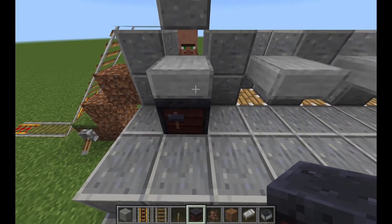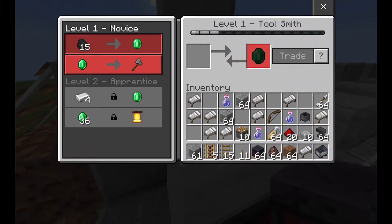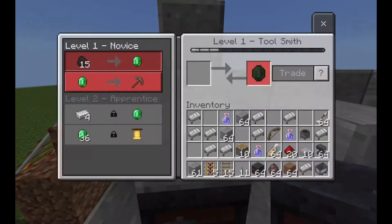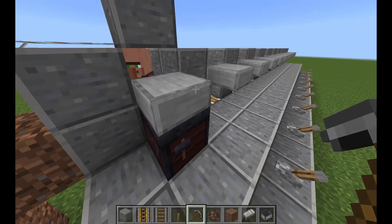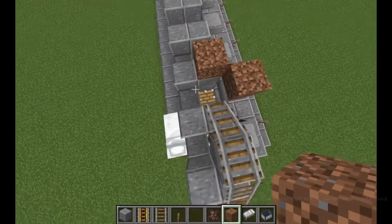Place a workstation in front of him. You can break and replace the workstation to change his trade. Once you have the trade you like, trade with him once to lock it forever. Do it again for every single one of your villagers. Make sure to do one villager at a time.